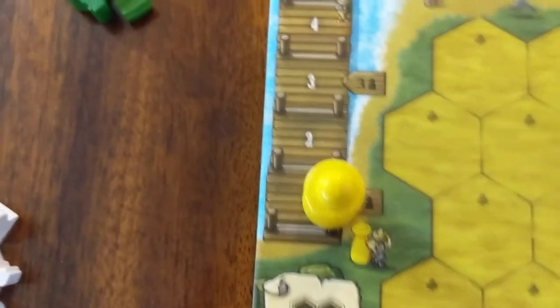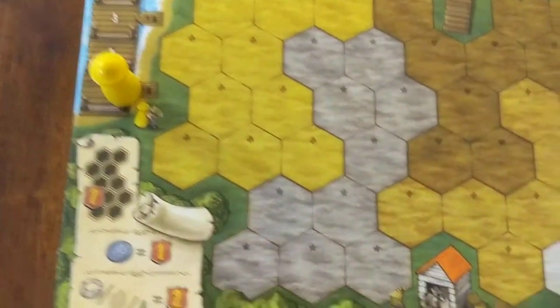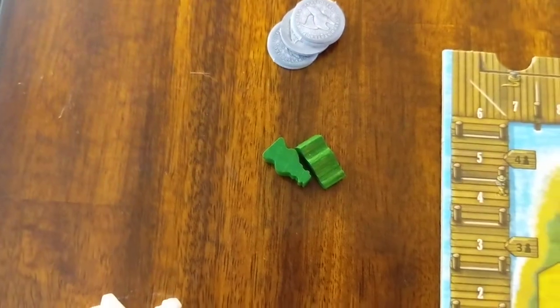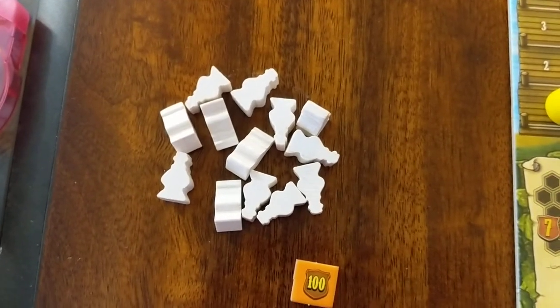Everyone has a harbor master, and you've got to get that harbor master up to or past your ships to score. You're going to get two surveyors to start — you need surveyors to score. And then you're going to get 13 workers.